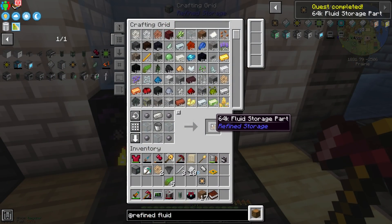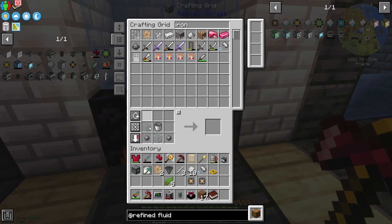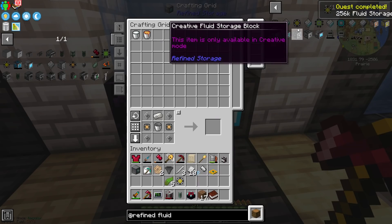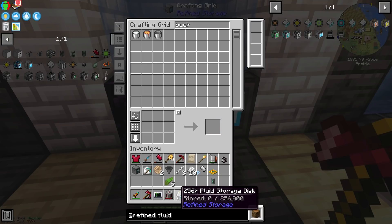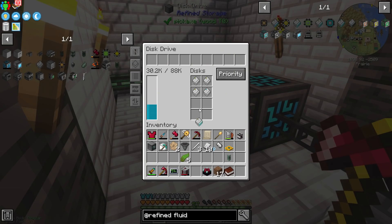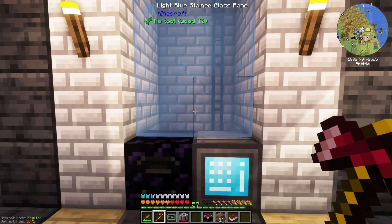So a quick trial run - we're going to make three of these storage parts. We're missing quartz enriched iron. We've got the iron, we've got the quartz, let's enrich that. To start with, we've got a 256 fluid storage thing. We'll put a storage disk inside it as well. Now we have a fluid storage disk. Can I put this inside the disk drive? Yes, I can. So we have fluid storage potentially within our computer now. That's step one - we have a fluid storage disk, but it is empty. Now let's make a fluid grid.